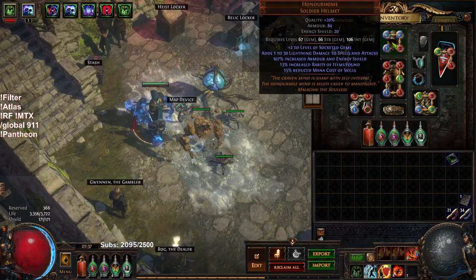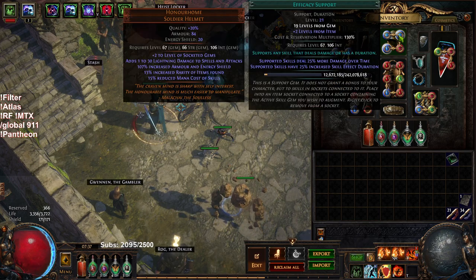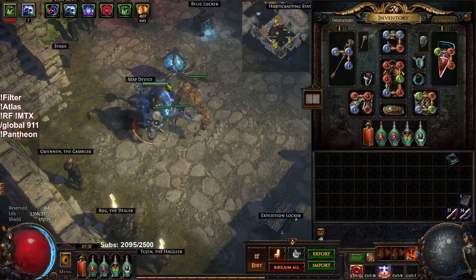In our helmet, we're using an Honor Home just because it gives plus two socket gem. And here I have my Elemental Focus, Efficacy, Righteous Fire, and Burning Damage support. So that's RF.